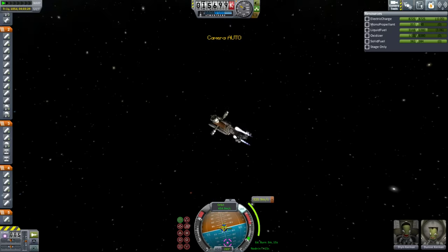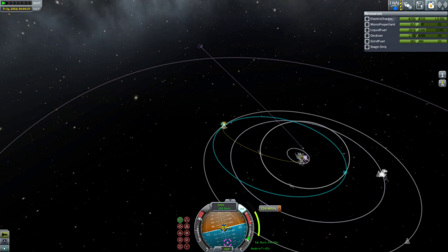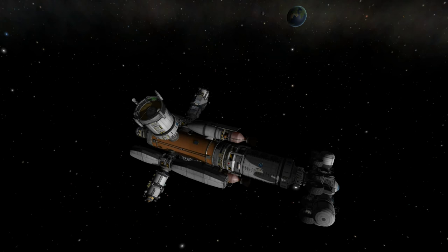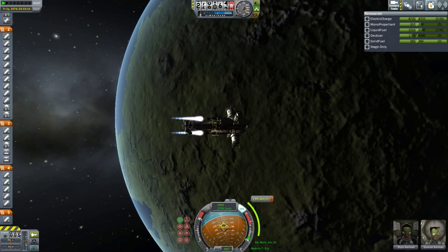This Kerbin dive is going to cost us about 320 meters per second in delta-V. Once that burn is complete, we'll have one final major burn — that'll be our trans-Duna injection burn. We're going to do that near Kerbin periapsis. Until then, we have to wait for the ship to fall towards Kerbin. Our trans-Duna injection burn will cost us 200 meters per second in delta-V. Once we reach the node, we'll begin the burn.